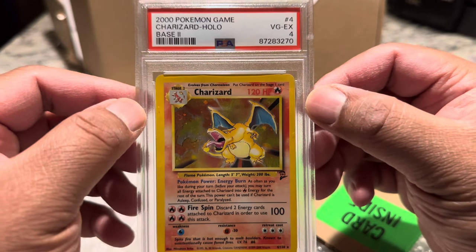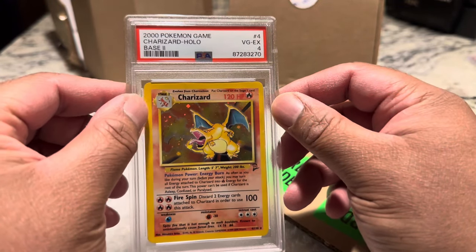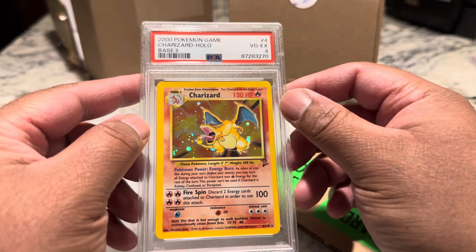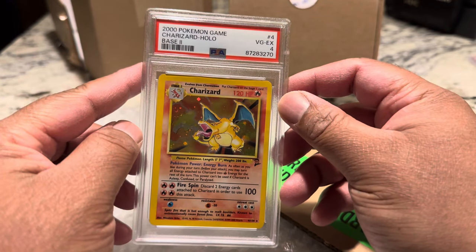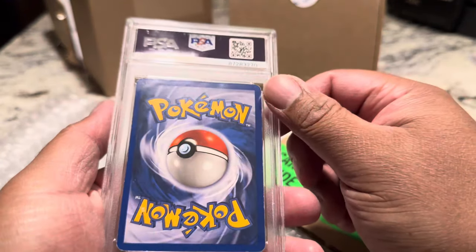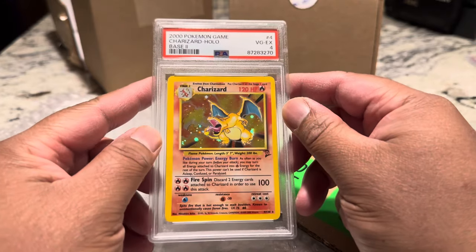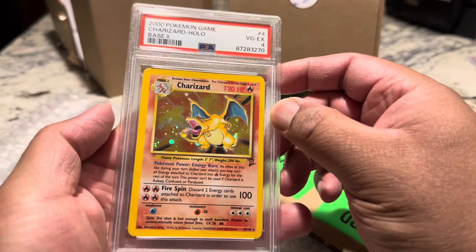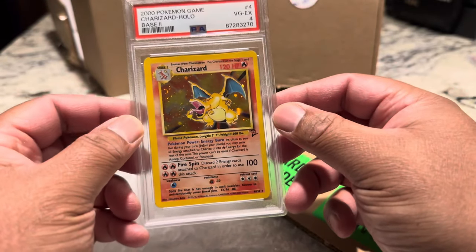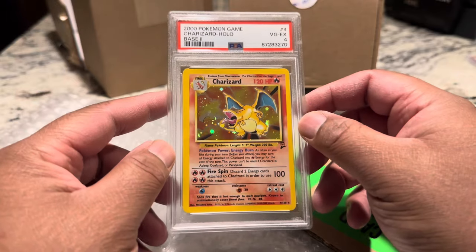PSA 4 — this will be in the personal collection. You can see the borders, it's definitely left heavy. Who knows what it would have gotten if the centering was a little more decent — maybe a 7 or 8. But to have a card in this condition that's seen everything — it's definitely worth it. Get those cards graded through PSA. Do a bulk submission — I think they're doing a promo, like a dollar off or something if you're submitting 20 cards or more. You'll have to double check that on the website.